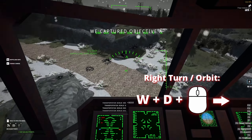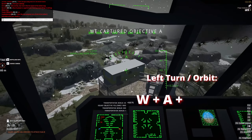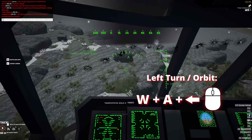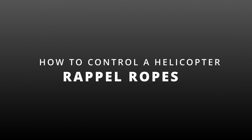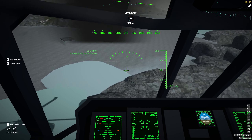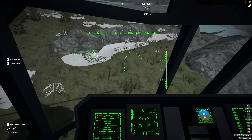These are the basic controls you need to master in order to be able to fly a helicopter. Now, if you want to fly the helicopter forward, throttle up and pitch the helicopter down at the same time to get the forward motion. And to go in reverse, keep the throttle up and pitch the helicopter up.